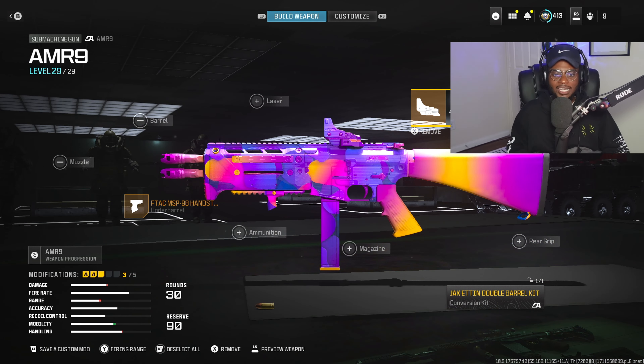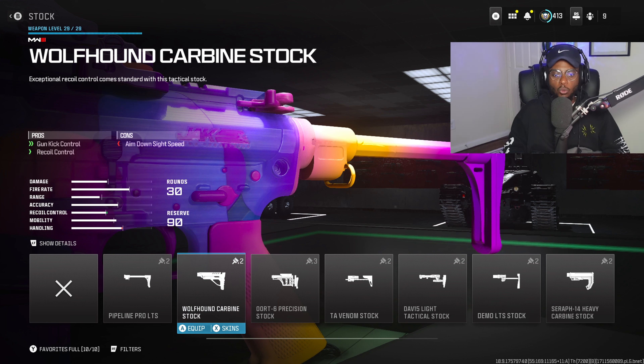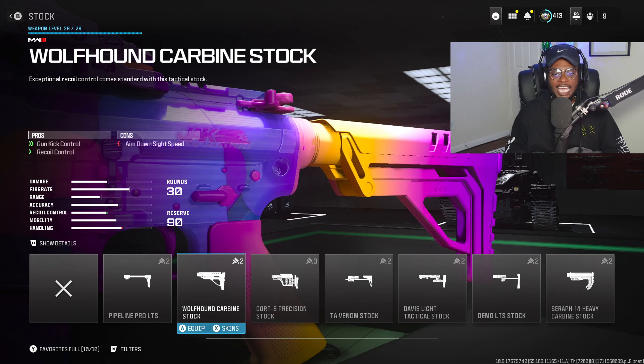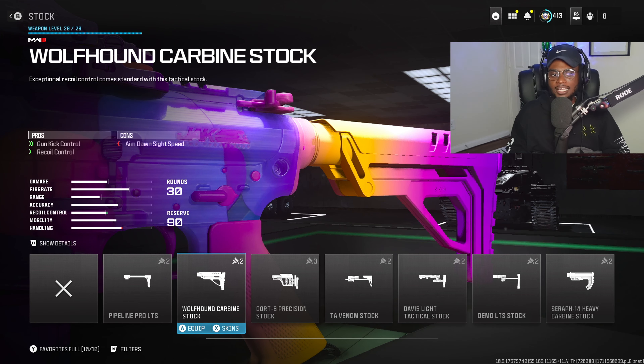We are going to be running a stock on this build, and I highly recommend the Wolfhound Carbine stock. This is going to be a great attachment to jack up that medium range performance as well as long range, with improved gun kick control as well as recoil control. This is going to be a great attachment to run on the double barrel conversion. The cons are going to be completely irrelevant — do not sleep on this. It's going to make a world of difference, especially at those medium to longer ranges.